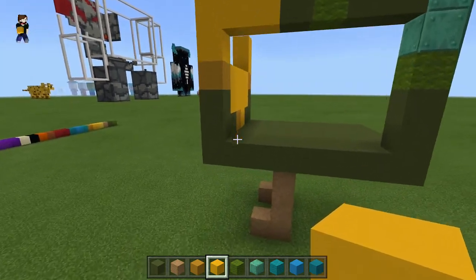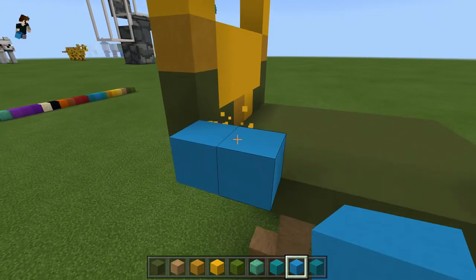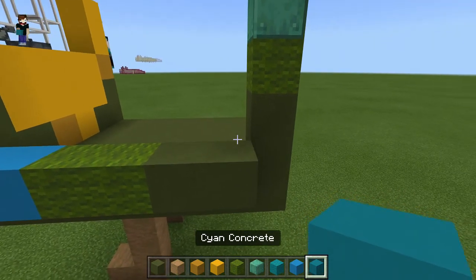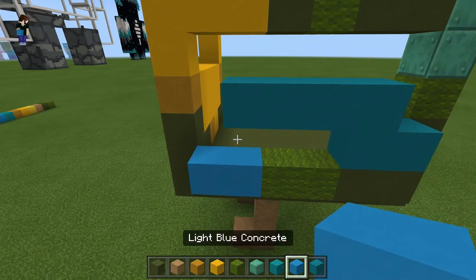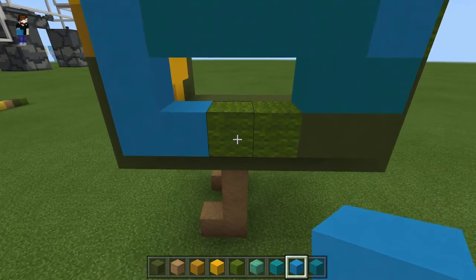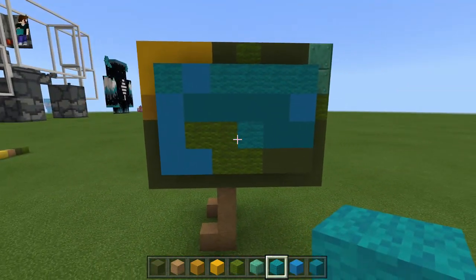All we're going to do now is add on the wings. Come out by 1 block. Light blue concrete — go 1, 2 across. Then green wool — place 1, 2 — then back to green terracotta, place another 2. On top of this, cyan concrete — go 1, 2, come up by 1, then bring that across 1, 2, 3. Back to light blue concrete — on top here, go 1, 2, and 1 there as well. Place 1 in the back section. Switch to green wool — place 1, 2 there. The final colour: cyan wool — place 1 there, and the rest along here is cyan, then 1 just there. That is the side of our wing all complete.